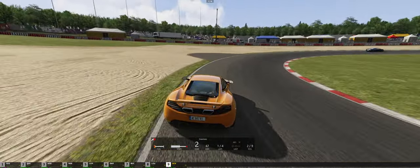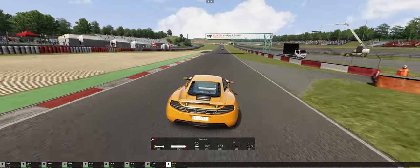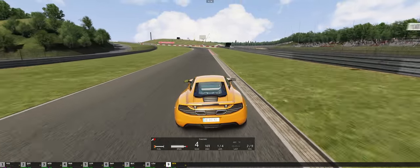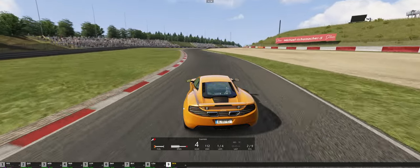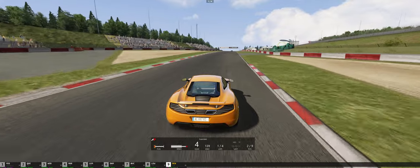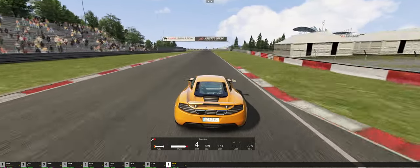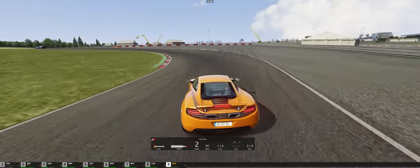We're not even able to maintain traction when they brake earlier than the normal braking zone — we still can't maintain traction on this track. The tires are completely struggling for temperature and we are out on a limb, completely dragging along the track. Even with full power, we can't take advantage of it because our tires just can't maintain the position we want on this circuit.